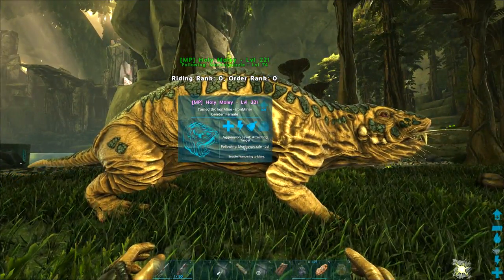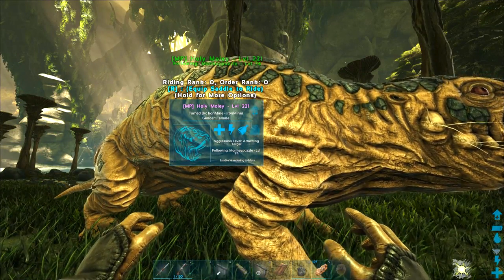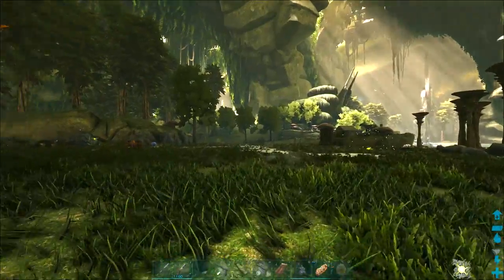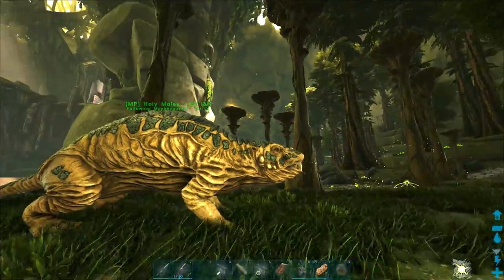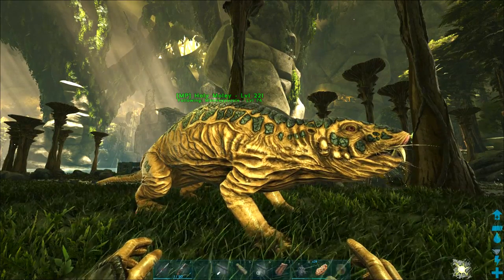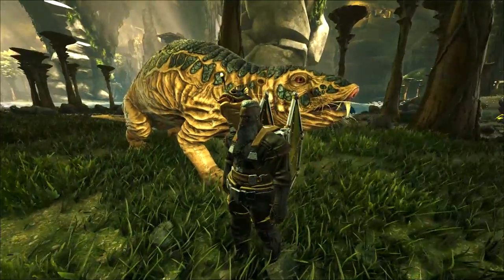The saddle for this is really expensive, so I need to get some metal going. I don't have that metal because I don't have my own anki yet, but I borrowed the Iron Mine anki. All I've got right now is a river rock to harvest, so it takes a while. There are some metal nodes up there and I'll have to go up with a pick. I'll get it together and show you how much the saddle costs.